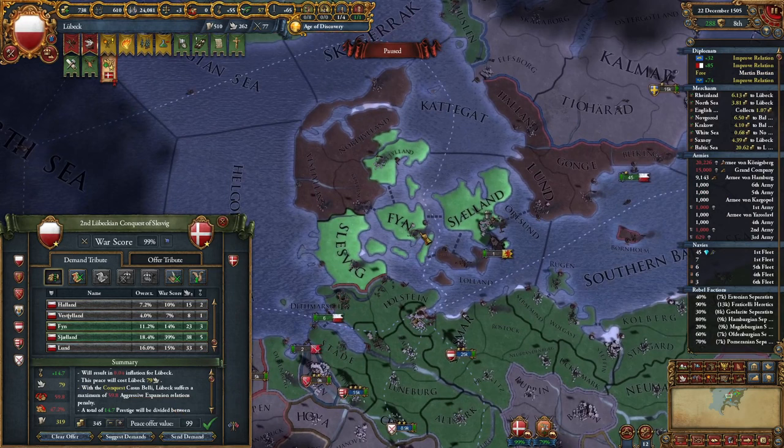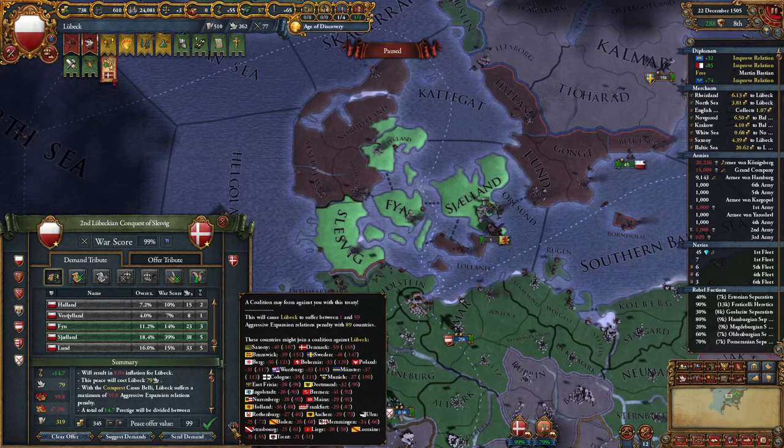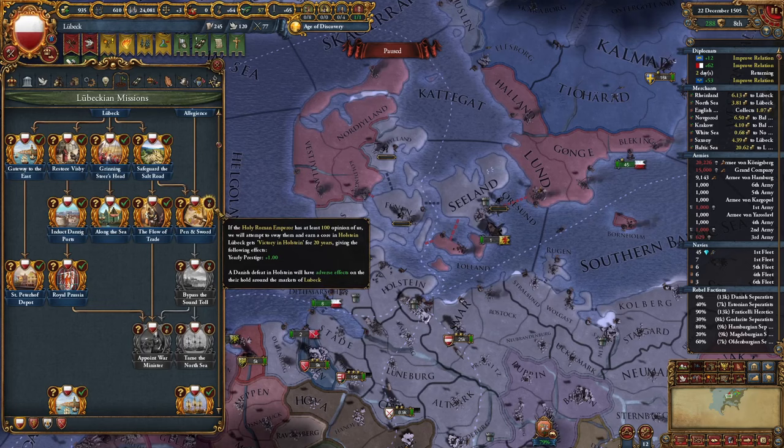At this point let's end the war with Denmark. I'll take a few provinces: their capital, the trade center, one mission province, and some money. The coalition won't be small, but we'll eventually try to disband it. I can even concentrate some development and core it up. Now let's complete the mission 'Pen and Sword' — since we don't even have an HRE Emperor. Another mission completed: increase the center of trade level in Sealand, plus some permanent claims.